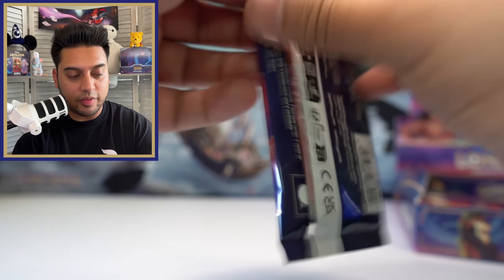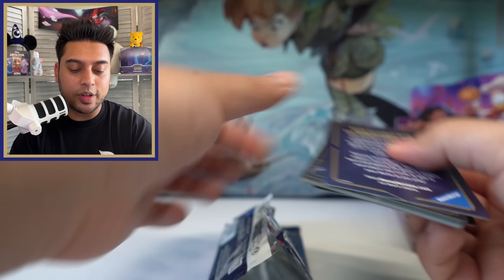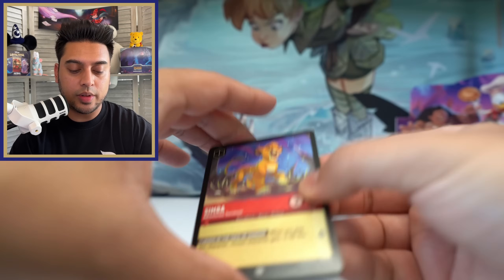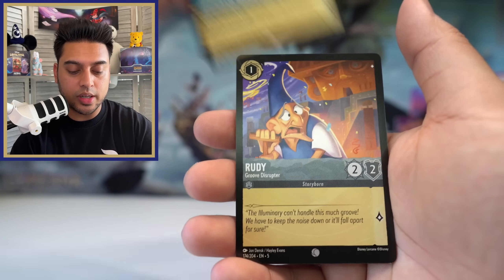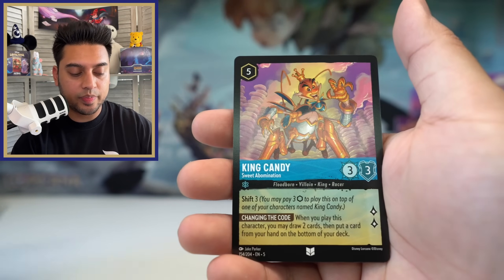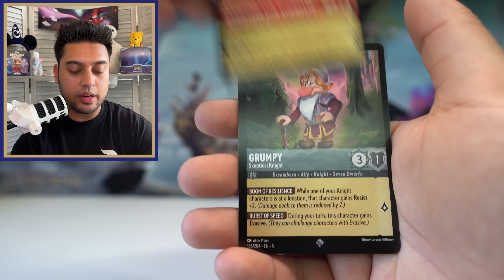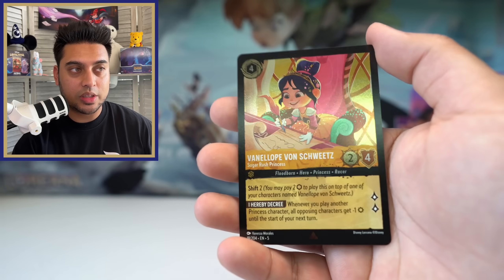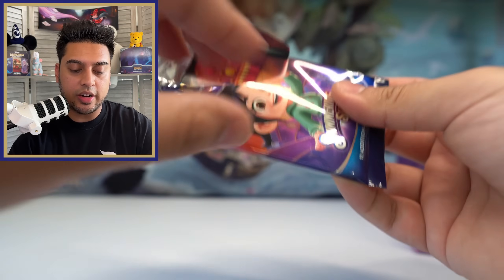We have one legendary so far — can we pull three to four more? That's my goal. Last card out — we got Simba, Healing Touch, White Rabbit, Merryweather, Donald Duck, Rudy, Maid Marian, King Candy, Bashful, rare Vanellope Von Sweets, super rare Grumpy, and a rare Vanellope Von Sweets foil — that foil looks pretty cool too.